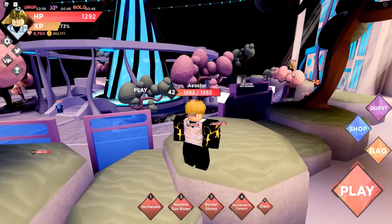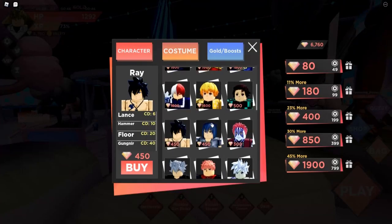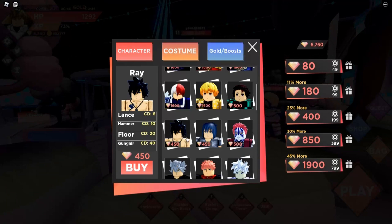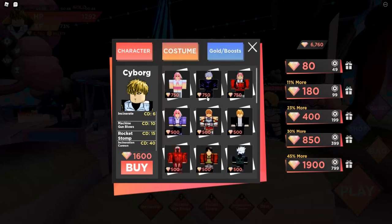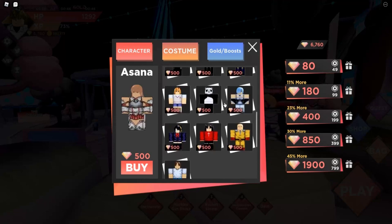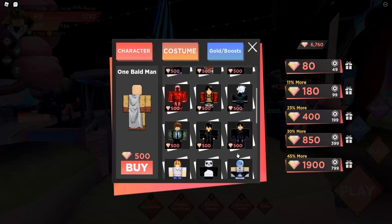Alright guys, welcome back. Update 2 just released, so we have Genos right now, and then Gray should be — he's a 450 character. We don't talk about Gray right now, we talk about Genos. We got more costumes, which is nice.